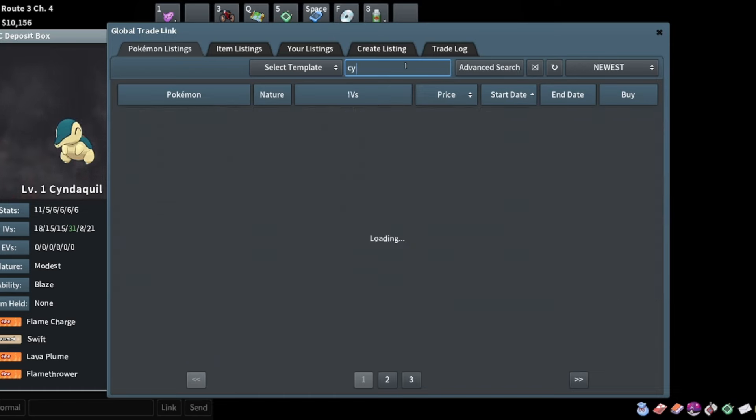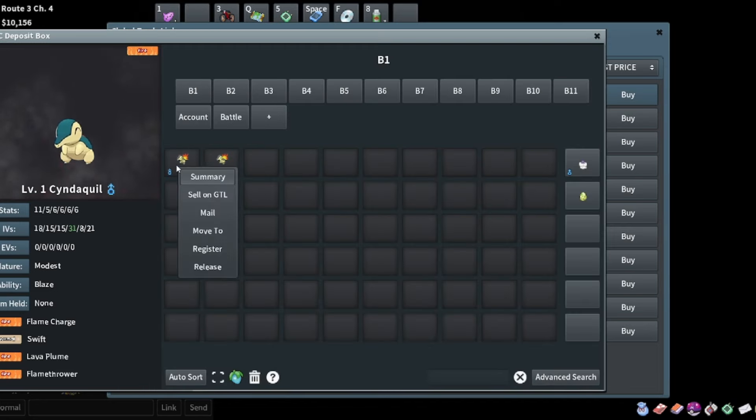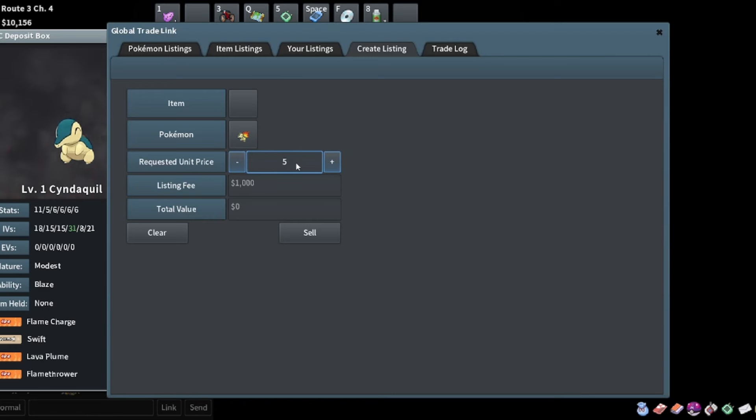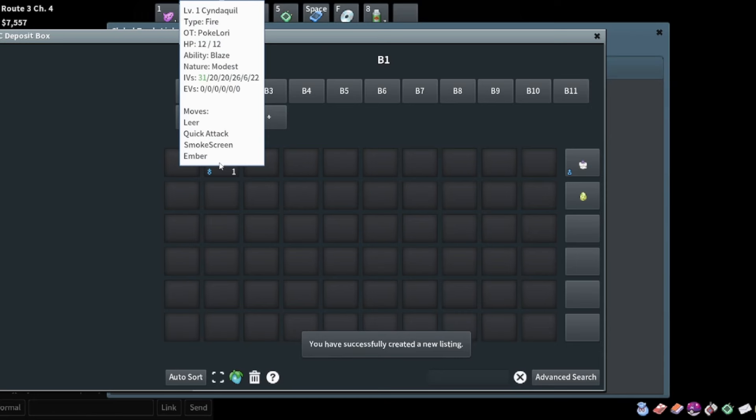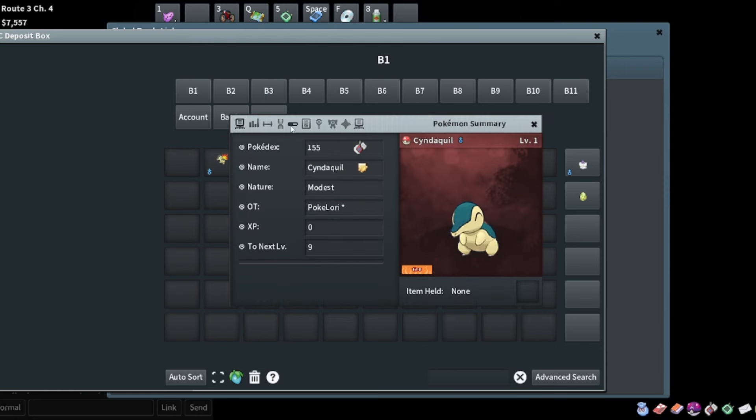Let's see how much we can list these two Cyndaquils for. We've got this modest one with 31 special attack and 20 speed. Searching that - looking at 58K and it's been up for a day. Mine has really bad defenses too so I think mine is a little bit better. I'll put it up for 52K so that it sells faster. Then this one - modest nature - we actually got the 31 HP roll, which is awesome: 31 HP, 25 special attack, 20 speed, modest nature Cyndaquil.